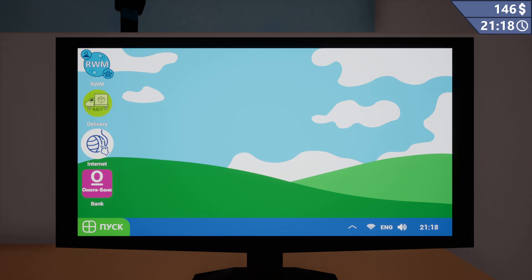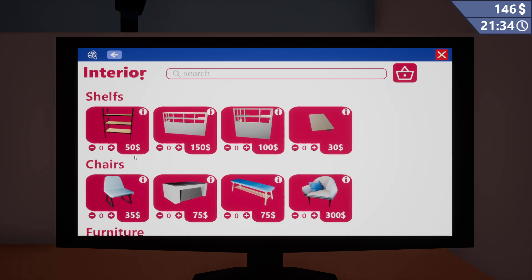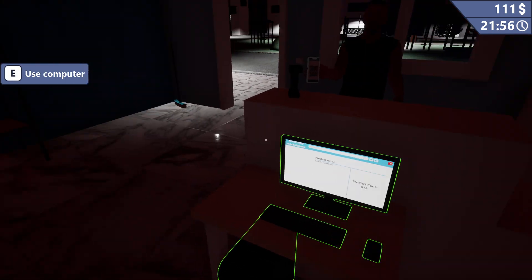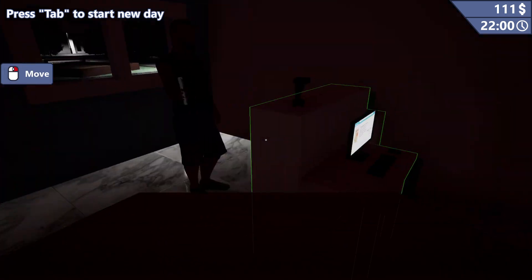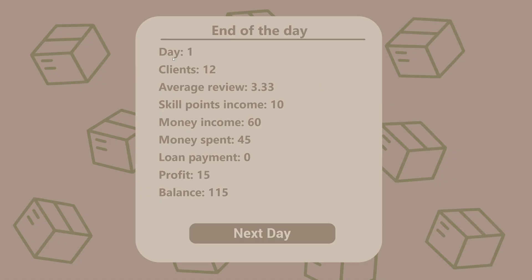Sorry, delivery service is closed till tomorrow. Taxes. Interior — we don't care about interiors right now. Let's order a chair. Will they deliver at night, I wonder? Someone's here — we have a power outage right now, so please don't mind. Tab to start a new day. Alright, day 1: 12 clients, score 3.33. Score 10 points. We need 90 points in order to scale anything up. Money from income: 60. Money spent: 45. Loan payment: zero. Profit: 15. Balance: 150. This is garbage — the money we're getting is so little.